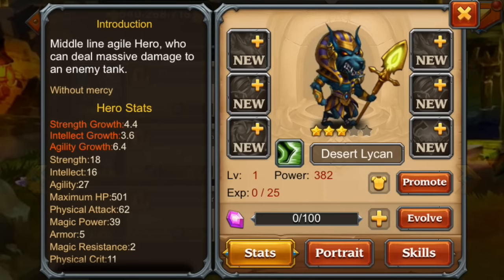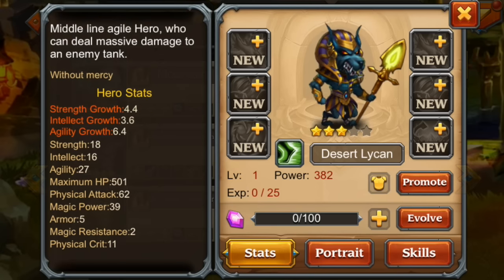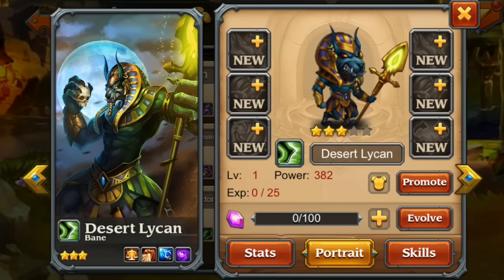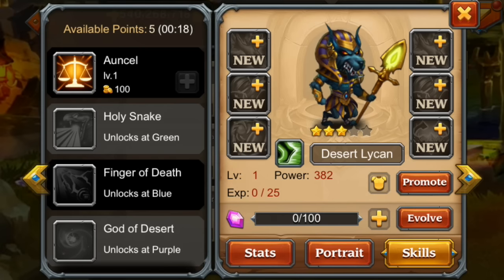These are the basic stats — remember it is free-style level so he will be better with gear and at higher levels. The introduction describes him as a midline agility hero who can deal massive damage to an enemy tank without mercy. So probably some kind of nuke hero. You can see the agility icon — the green shoe — right there.